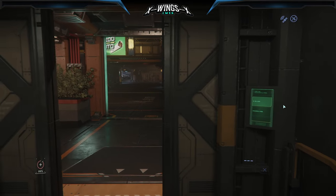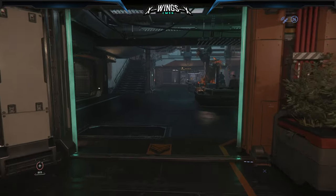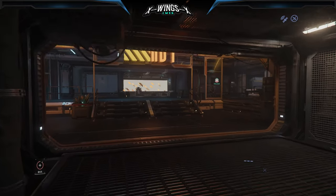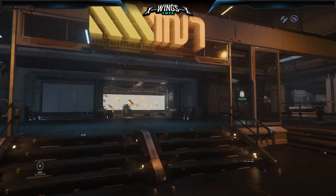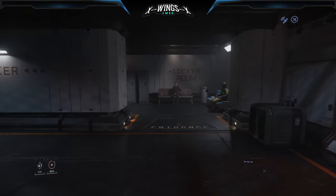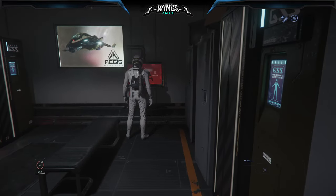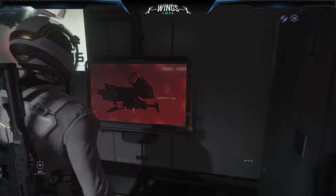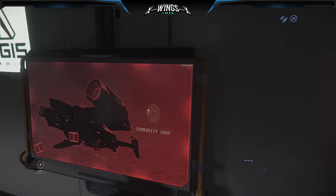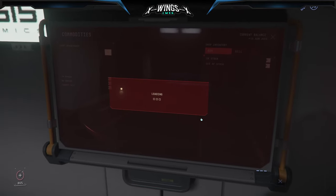As you arrive there, you turn at the first left up those weird little stairs. On the left-hand side there is the locker area, and at the very end you find another player selling as well — which is a pity. Now the big wait begins. Let's sneak in — he leaves, lucky one.